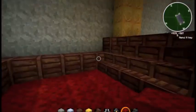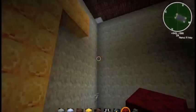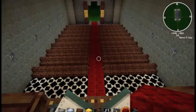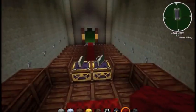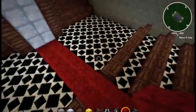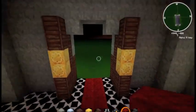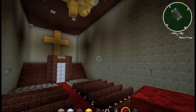Up here, you go up these stairs — there's a big golden cross. And this is where the priest, or the Pope, or whoever is the big religious figure in the church chapel thing would sit.